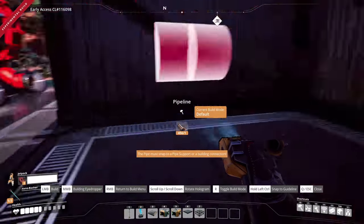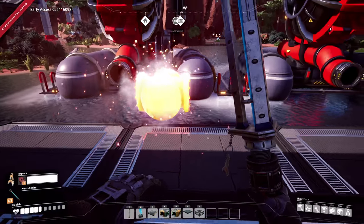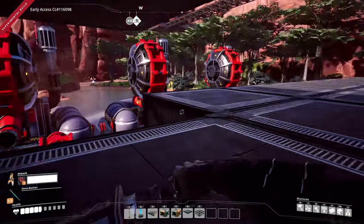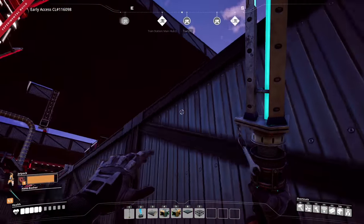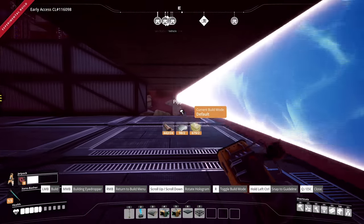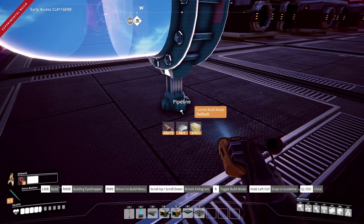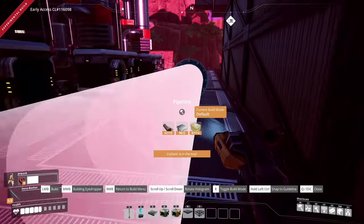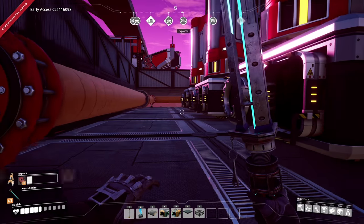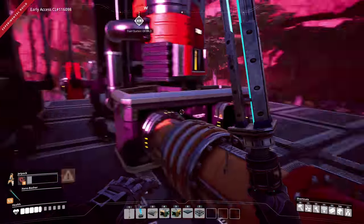Let's go ahead and get a pipeline stackable support. We'll put one there and run this guy up. Oh, we're missing iron plates — are you serious? All right, now we have some steel sheeting and we can do what we need to do. Let me throw that there and run these over here, keeping them nice and straight. I am out of fuel for my jetpack — probably should go get some more. Let's go ahead and connect these guys up and get them all ready to rock and roll.